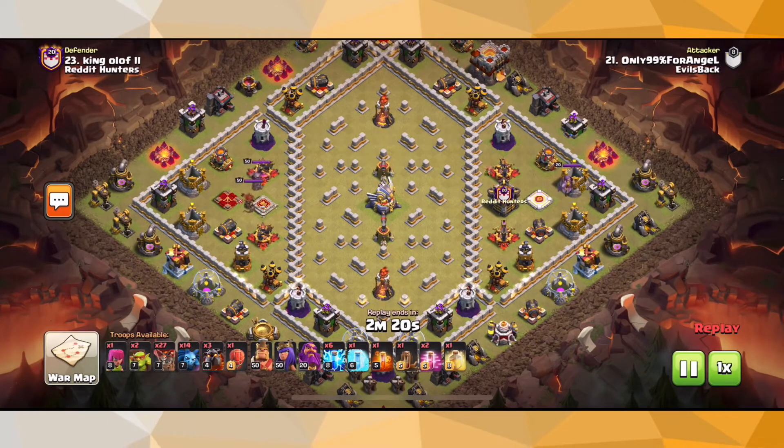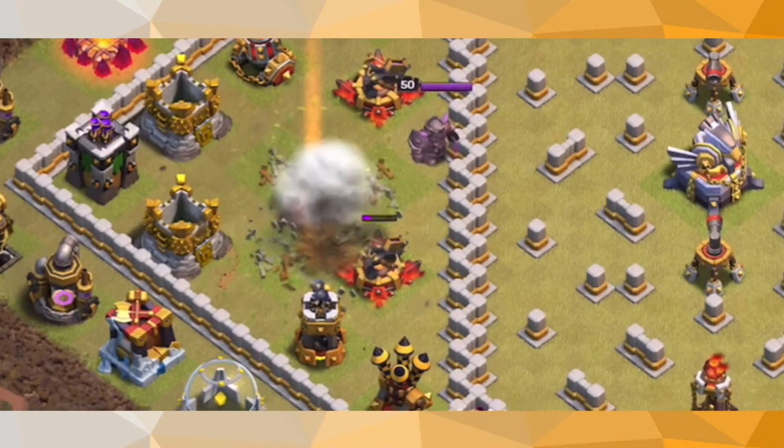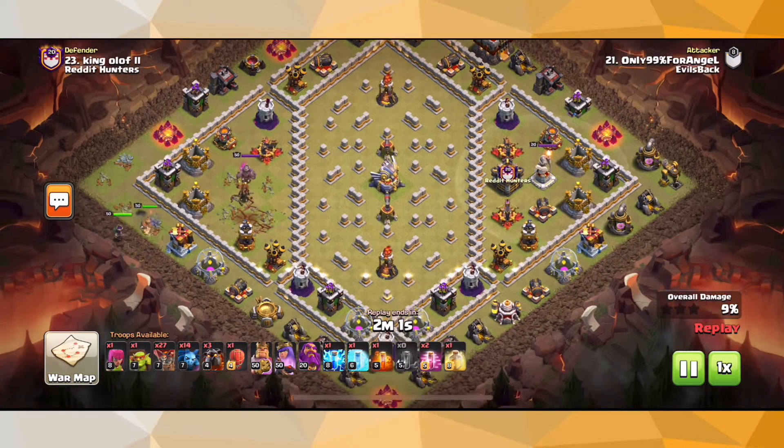The first attack strategy I want to go over is this one done by Only 99% for Angels Black. This was actually the NDL Lightweight Division Finals. He started off by zapping out whatever was on that left side, zapped out that queen very importantly, and took out a couple of X-Bows — all done using 5 Lightning Spells and 1 Earthquake Spell.